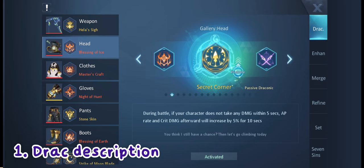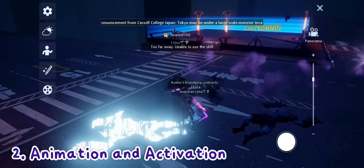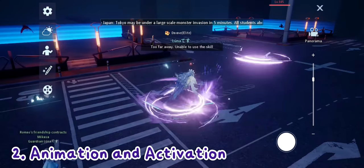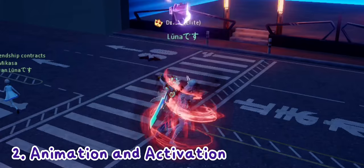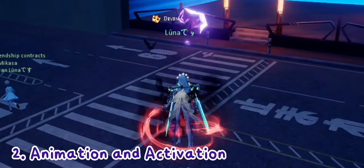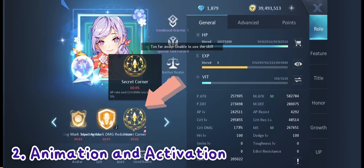We're going to test this in PVP and PVE later on, but for now let's check the drag animation and the activation. Whenever it gets activated, this red effect will appear above your head, which is actually quite intimidating since it looks like a red drag. That's how the activation looks, and here is how the buff looks.